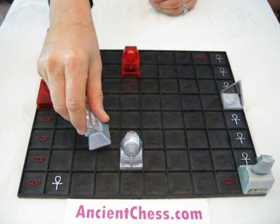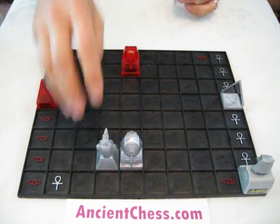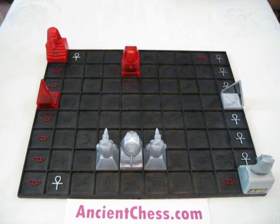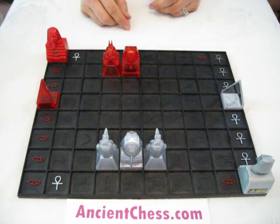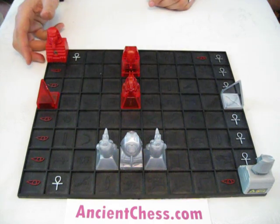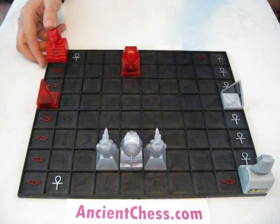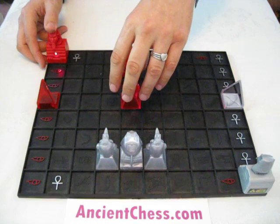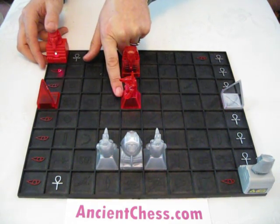Each player has two of these Anubis pieces. It moves the same as the other pieces, just one space in any direction. The property of this in particular is that it can block the king. Now, anybody who is struck on a side in general gets captured. Even if I strike my own guy - if I hit him on the side, he comes off the board. That's how captures are made in this game. In the back, he comes off the board.